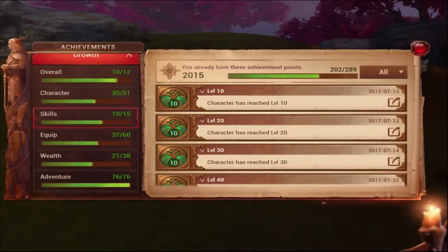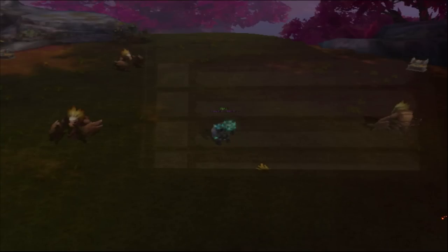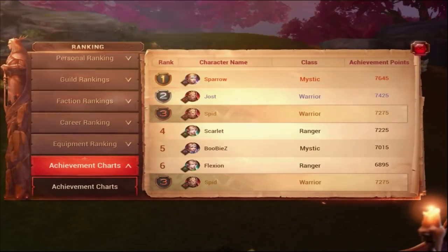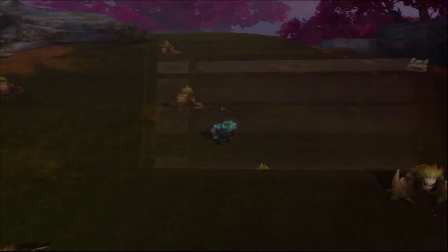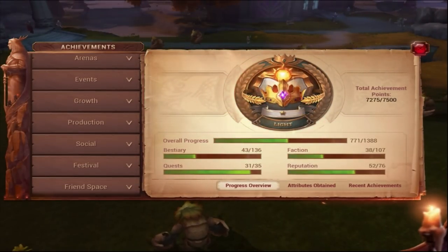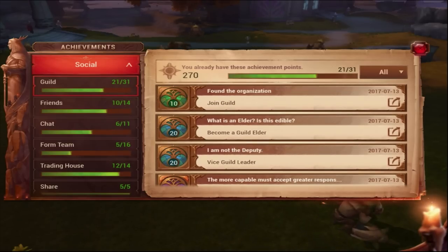There are a bunch of achievements with many easy ones you can do in minutes. Go check out your achievements — they'll give you nice stats. If you like rankings, you can try to climb the achievement charts and compete with other players. I've now stopped going hard on achievements because my next reward is only potion cooldown minus 5%, which isn't that important to me. But go through your achievement chart — every single one — and you'll see many you haven't done, like the social ones and guild ones, such as becoming guild elder or vice leader just to get the achievement.